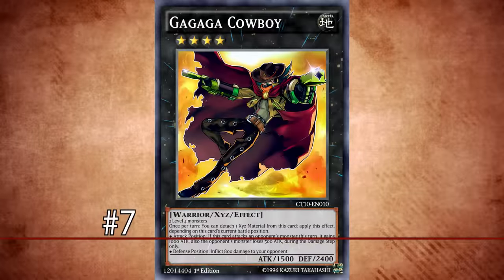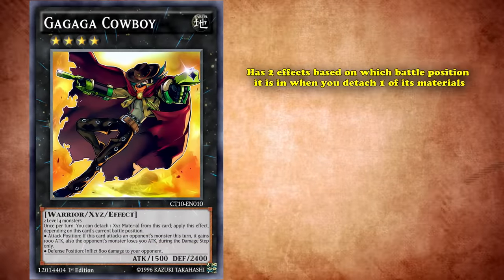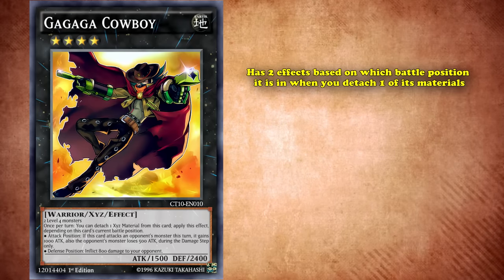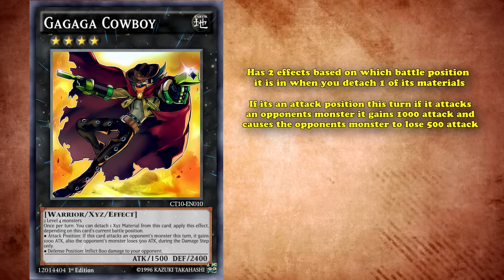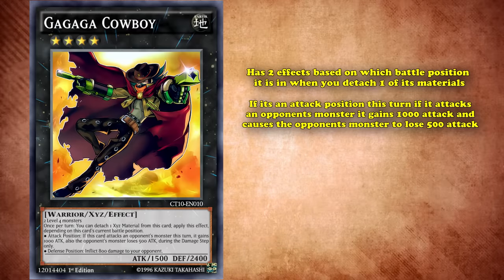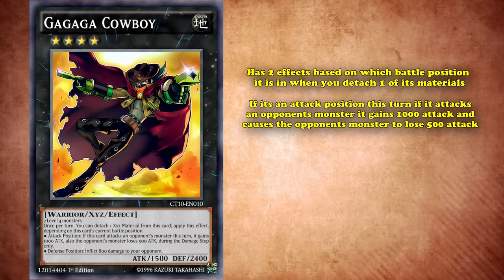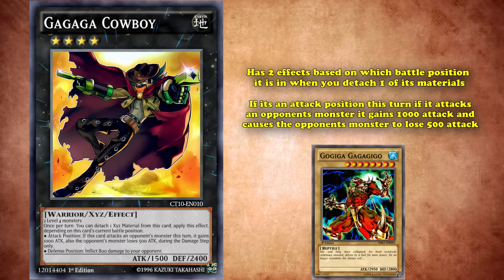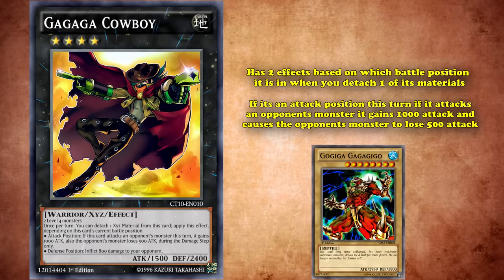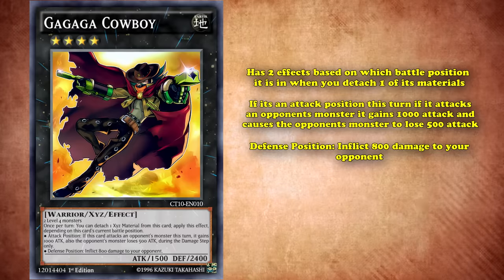At number 7, we have Gankaba Cowboy. This is a rank 4 Xyz monster with generic materials, and has two effects based on which battle position it's in when you detach one of its materials. Where if it's in attack position, this turn if it attacks an opponent's monster, it gains 1,000 attack, and causes your opponent's monster to lose 500 attack. And with the baseline attack of 1,500, this basically means it could beat over any monster with less than 3,000 attack. But its game-closer ability was actually its defense position one, where it simply inflicted 800 points of damage to your opponent's life points.